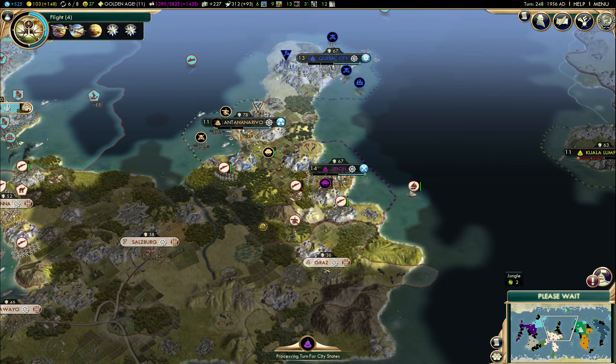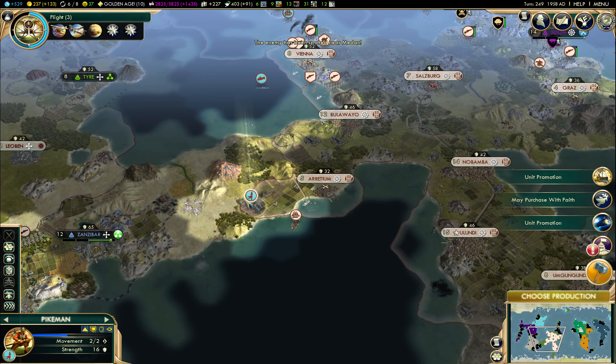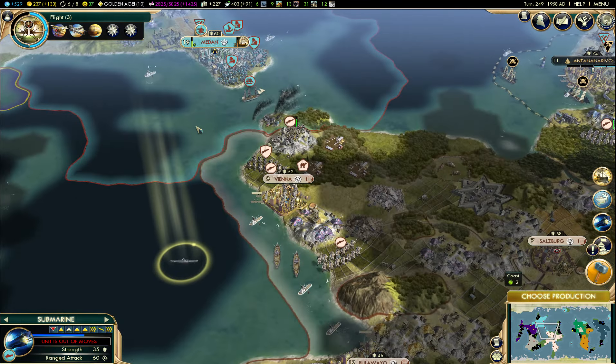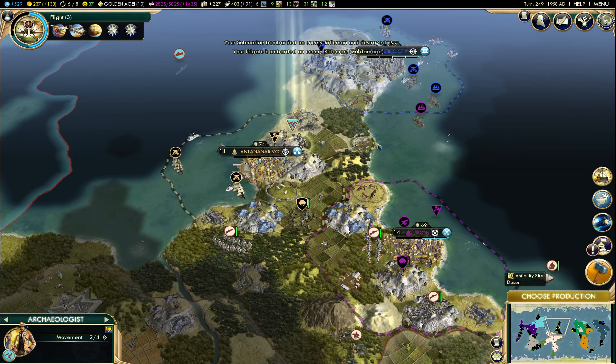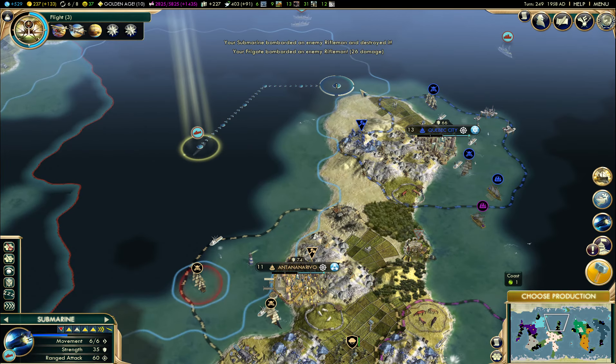Hey everyone. So I had two nations and their allies declare war on me, and I've got some real good allies here. Just up to some shenanigans. Basically the computer's not very smart, so this is fun. I just want to showcase that you can, if you're feisty, dig up artifacts in the middle of a war zone.